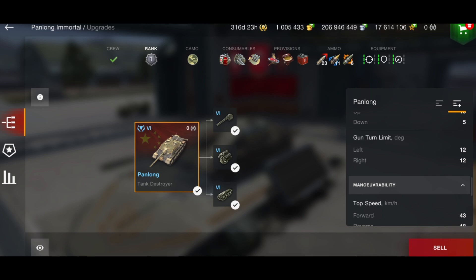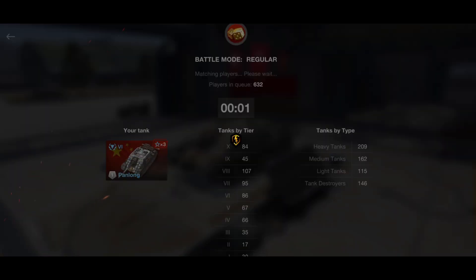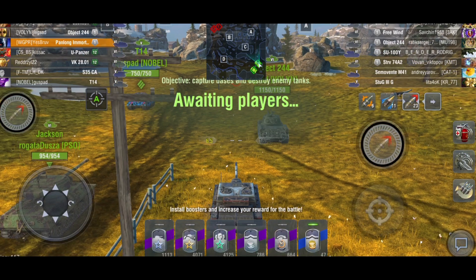Aim time is pretty solid at 2.7, and gun dispersion at 0.290 is also solid. It only has five degrees of gun depression with a top speed of 43 kilometers per hour. The stats actually look pretty solid on this tank.